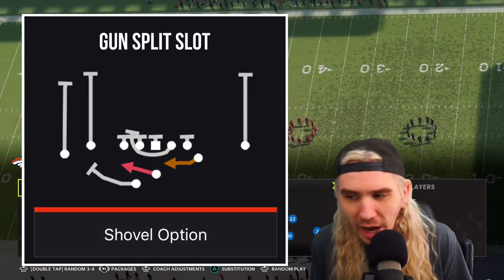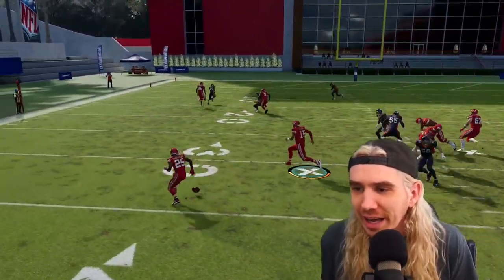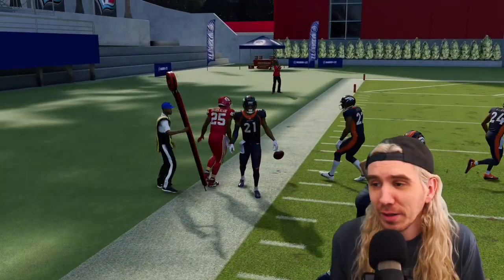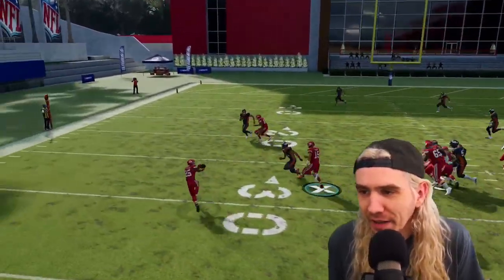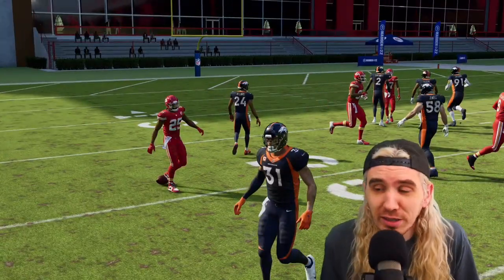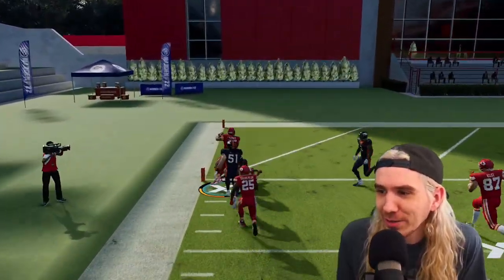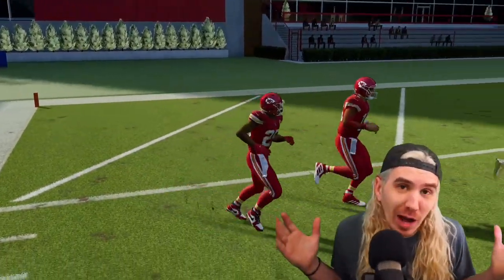Shovel Option - this play is wild. I wouldn't always recommend it; it's for a more advanced user. It's a pitch play that has some big potential, but it also has the opportunity to cost you with a big fumble. Practice it first - you've got to read the defense properly and just kind of toss it off to the side with L1. It also doesn't guard the quarterback properly sometimes - you can sprint out with the quarterback, and this is a free touchdown. Shovel Option - check it out. Don't check it out. It's a wild play.